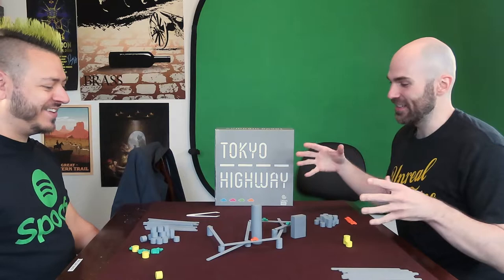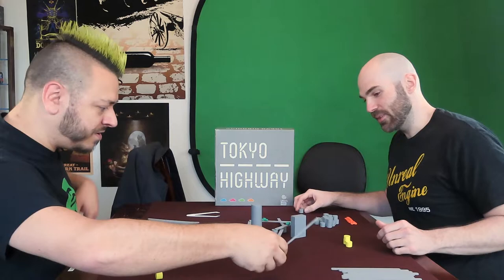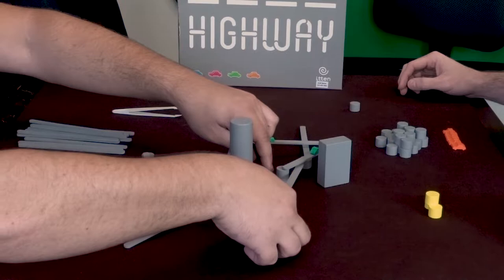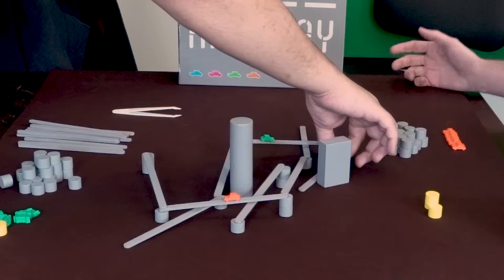There is a point at which it gets so built up and convoluted that if you knock it down, you're just done — start over. I'm going to try to come under. Oh, this might be game-ending right here. And that's why it's called Tokyo Highway — it's meant to imitate the roads of Tokyo.